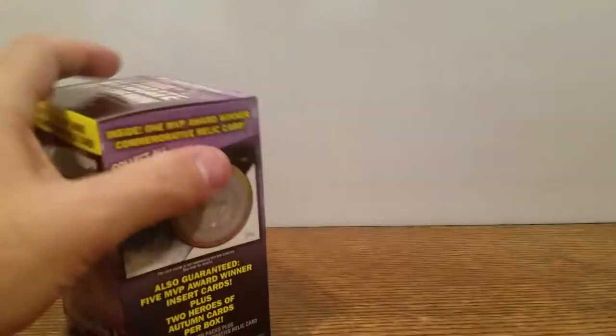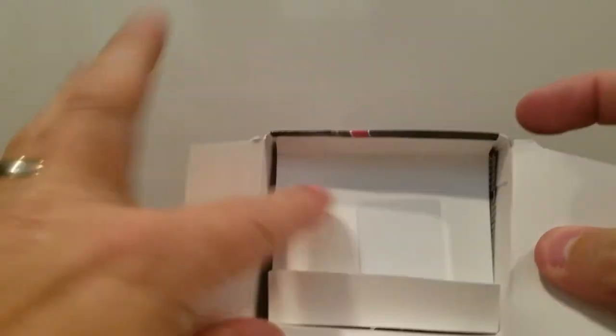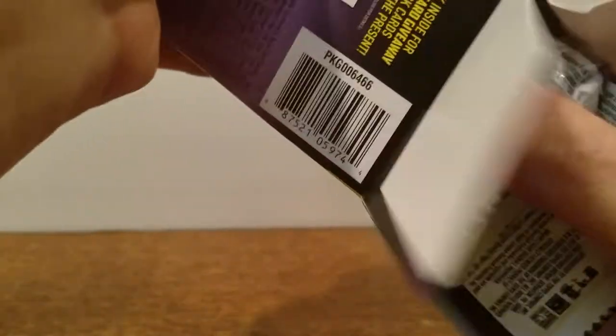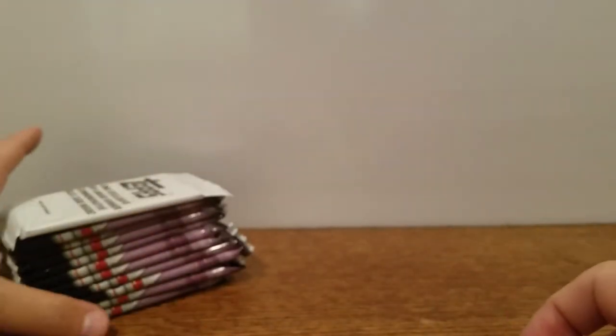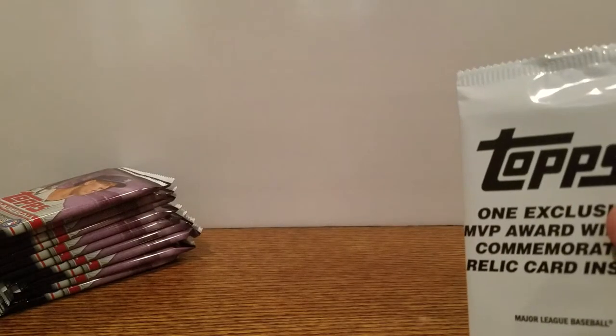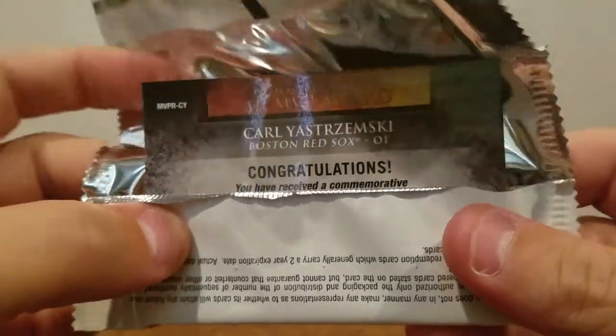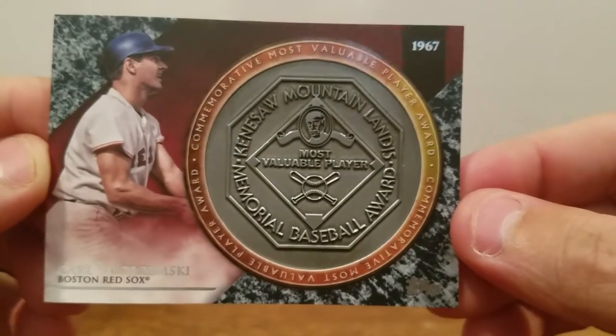Some good wrapping — it doesn't want to come off. It's the empty box. Looks like a nice, healthy stack there. There's the commemorative coin — it's pretty weighty. I think that might be a metal coin. Looks like it's going to be a Carl Yastrzemski. And there's the coin.